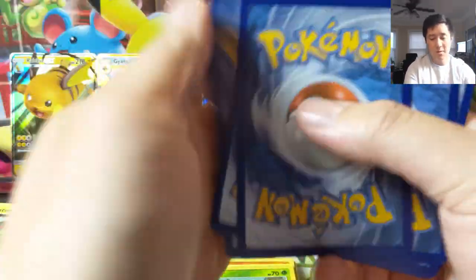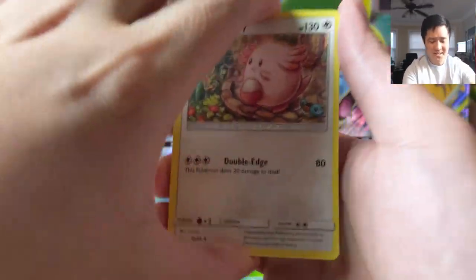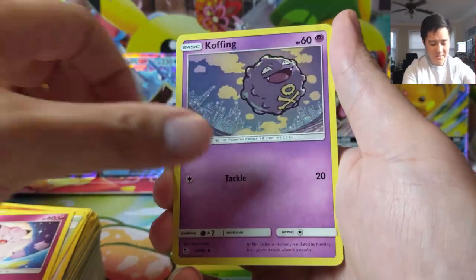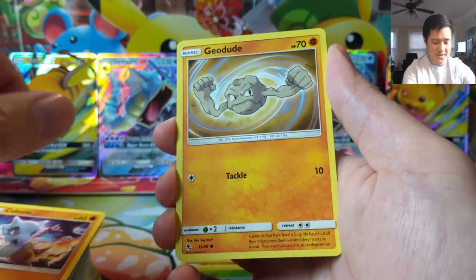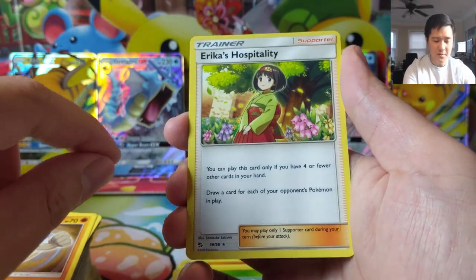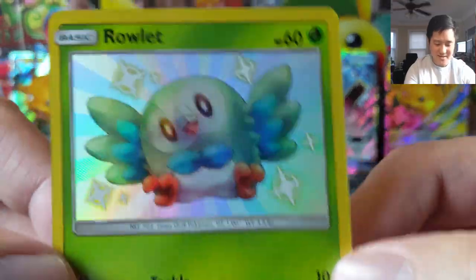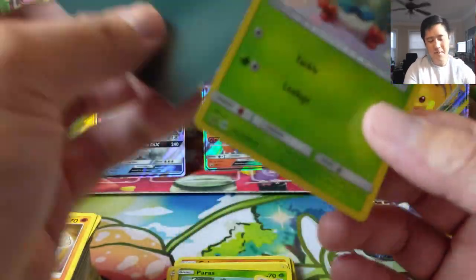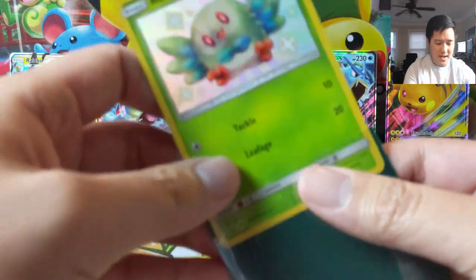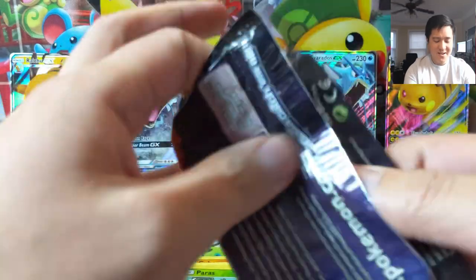We'll probably have a couple more of these Black Friday openings and we'll space them out, especially with the next set not dropping till February. We might have a bit of a lull as far as opening new stuff — I kind of missed the boat on the Sword and Shield Japanese pack, so we might just skip that and wait for the English release. Erica's Hospitality — oh, shiny Rowlet! That's another one I feel like I pull a lot of. Rowlet is really cute but this isn't the best Rowlet art, and for a shiny he doesn't change all that much. We'll definitely take that. Last pack for a very good opening.